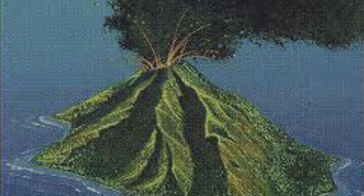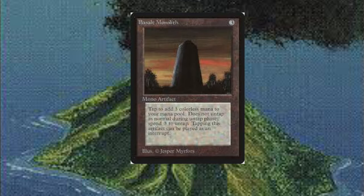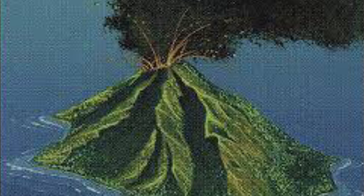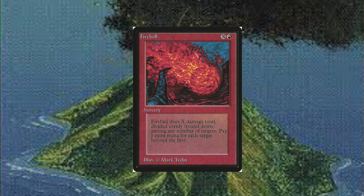His opponent is a combo deck - the Power Monolith archetype, primarily blue and red, but sometimes it splashes other colors. This is all about getting a combo for infinite mana as quickly as possible. The combo revolves around Basalt Monolith in combination with Power Artifact - hence the name Power Monolith. Once you have that, it costs less mana to untap the monolith than the mana you gain from tapping it. So you can tap and untap it an infinite number of times, getting infinite mana, and then just Fireball the other guy for a billion damage, or Brain Geyser him for his entire deck.